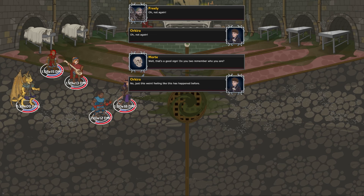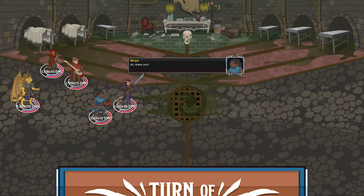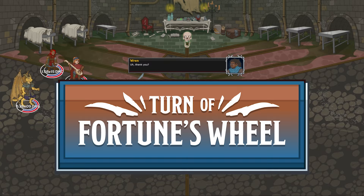Since she discovered her glitched versions during the events of Turn of Fortune's Wheel, she can always be used in any adventure or variant in that campaign.